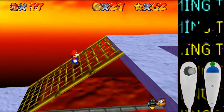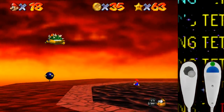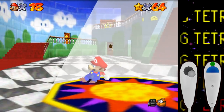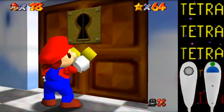Let's pay a visit to Bowser in the Fire Sea. Just like Bowser 1, there really isn't much to say here — a quick trip up to the top, eight red coins, another star, and another easy Bowser throw, and the second key is ours. It's a good thing I didn't just set the goal to beat the game with a minimum of 70 stars, because that would have been way too easy considering we already have 64.